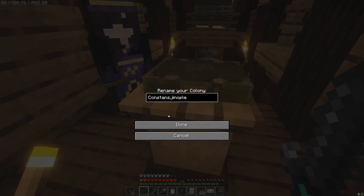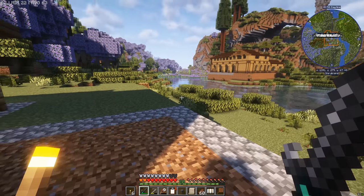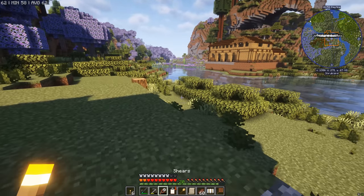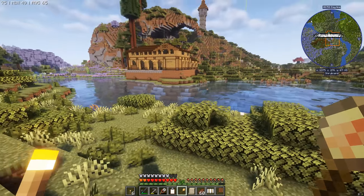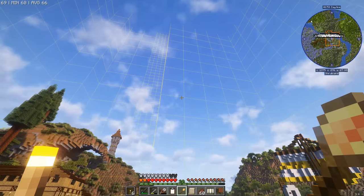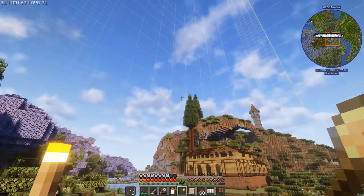That is a terrible name — well, Dunny, your name literally means toilet. So we're going to start the ball rolling by grabbing the build tool and building some decorations. I'm very excited to see what the Byzantine build style has for us for building our harbor. The main goal here is to get a bridge so we can get over to the other side of the river — that's going to unlock the entire north bank and give us loads of room to build on.